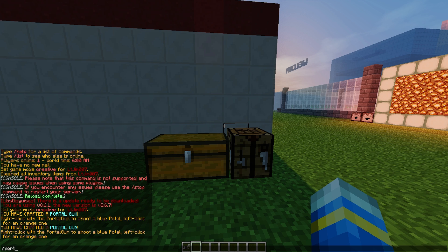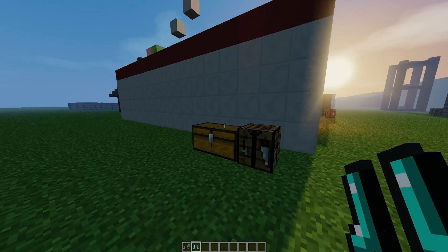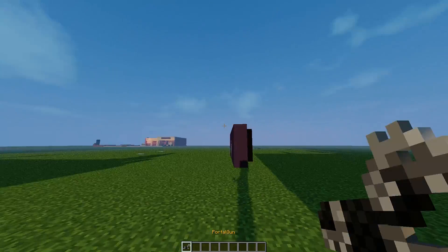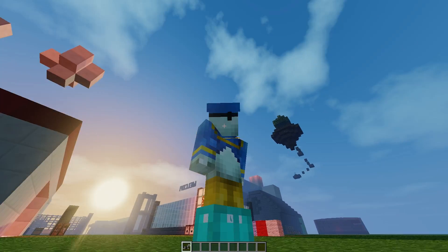You can also get it via command by doing either 'portal gun' or 'portal boots' like that. Let's go ahead and pop those on, so let's have a little play around with this gun and boots.